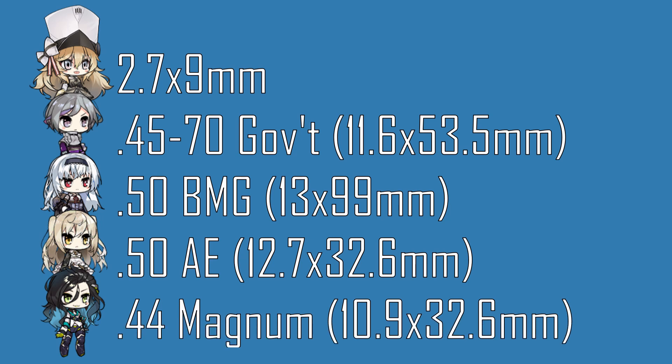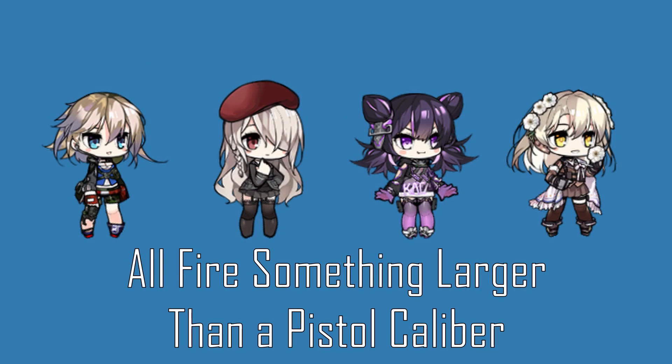The .45-70 Government and .50 Browning Machine Gun are rifle and machine gun calibers, which is no surprise as to why they deal so much damage, with all four out-damaging the top four SMGs. The SMGs are a strange case, as they mainly use pistol calibers. The highest damaging SMGs are AK-74U, X-95, KAC-PDW, and G36C, all of which fire rifle calibers or something more powerful than a pistol cartridge.